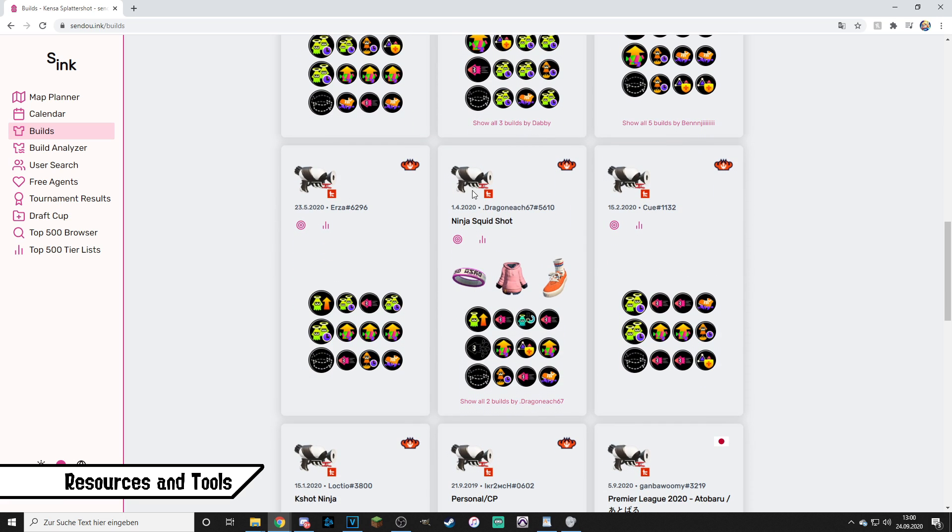Here for example we take a look at the player builds who reached top 500 with the Kensa Splattershot. All of them use Stealth Jump, half use Comeback, lots use Swim Speed or Main Power Up, but some go for Quick Respawn heavy builds. You can already get a good idea of what has been proven to be most effective on a weapon just by browsing sendou.ink alone, so keep that in mind.